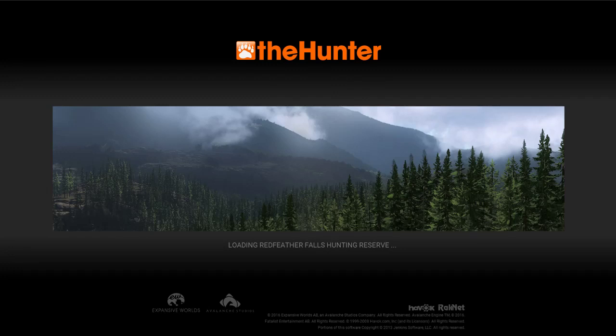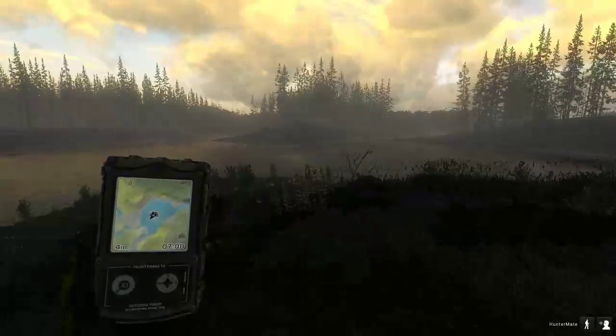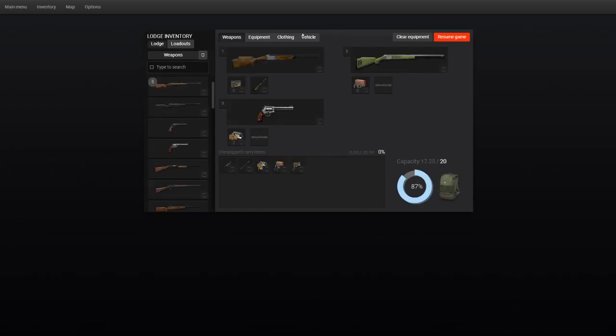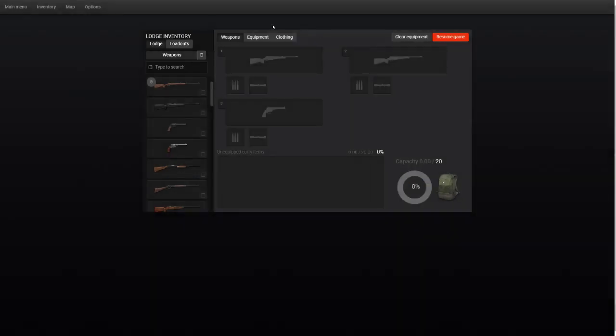Since I'm starting at my tent — same as starting at a lodge — I'm going to strip all my gear off and simulate that I'm a newbie. I'm going to walk up to my tent and hit the I key to open my inventory screen, and hit clear equipment. Everything's gone — it's in my reserve. I didn't lose it, it's still there.